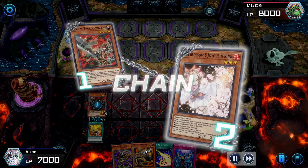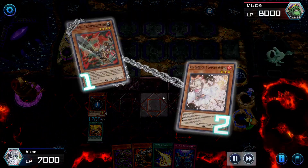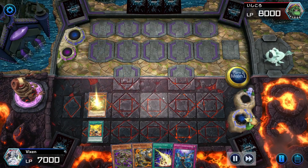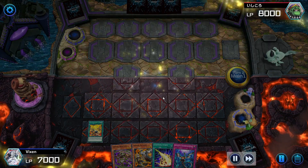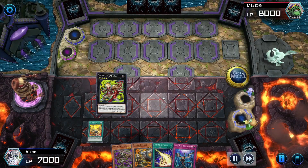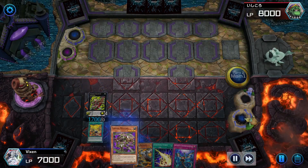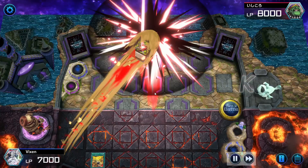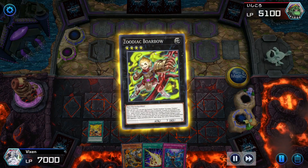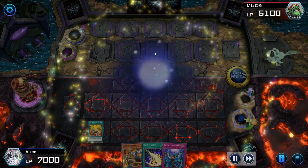Then I activate Fire Formation Tankyi, get my hands on Zoodiac Ramram, and I summon the Zoodiac Thoroughblade and try to use his effect to discard the Ramram, but unfortunately I get negated by my opponent's Ash Blossom. So instead I decide to go for my Sky Thunder, as those are literally my only options at this point.